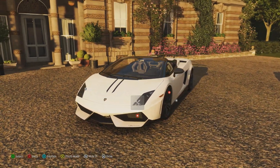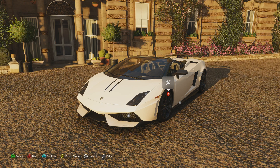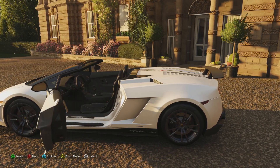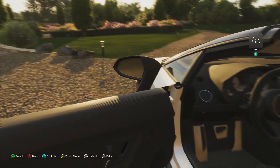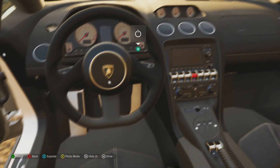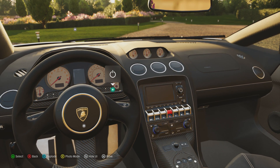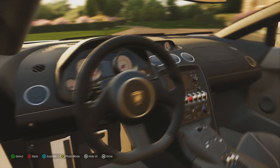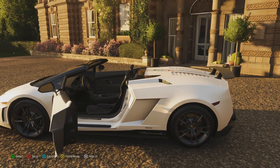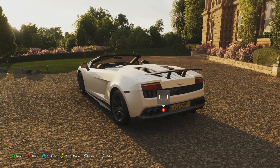But there are disadvantages obviously. Being a convertible it's bound to be heavier than the standard version — 3,790 lbs, making it 320 lbs heavier than the standard version. Like the BMW i8 Roadster that we reviewed a while back, this car also deals with the same power and the same engine: 562 horsepower and 398 lb-ft of torque from its 5.2 litre V10 engine, which isn't exactly a little amount of power, and unlike the i8 it's obviously a lot more powerful.